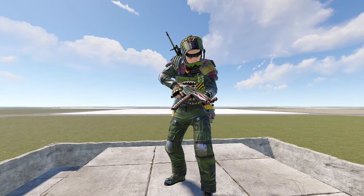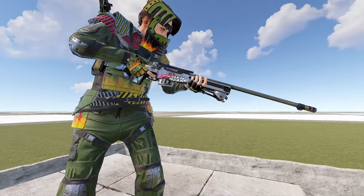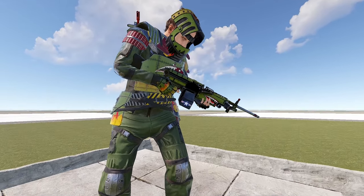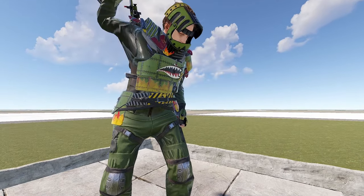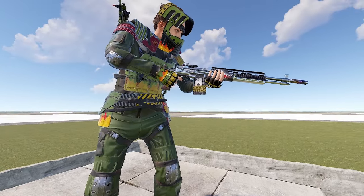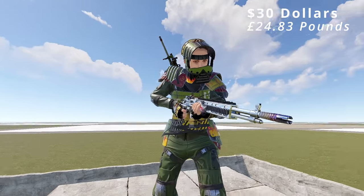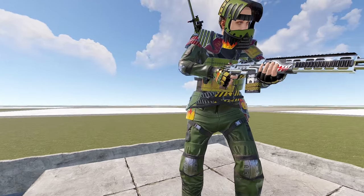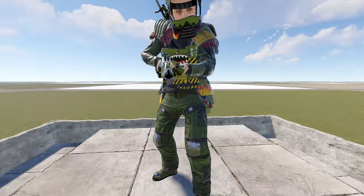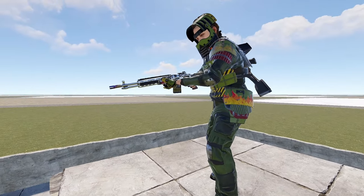It also comes with an MP5 skin, an L96 skin, an M249 skin, an LR skin, as well as an M39 — five different gun skins. For a cheap price of $30, this is one of the great sets available. With five guns, as well as a full metal and road sign, all for $30, I think it's a great set for the mid-range.